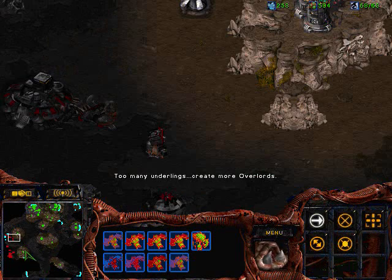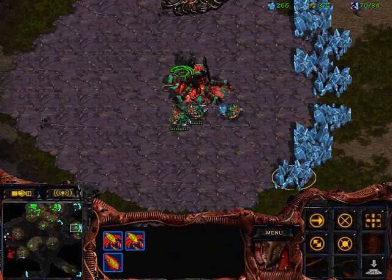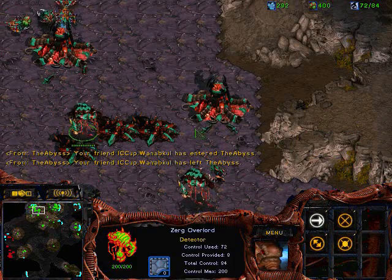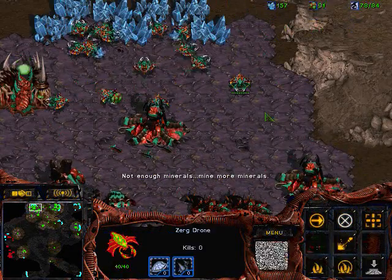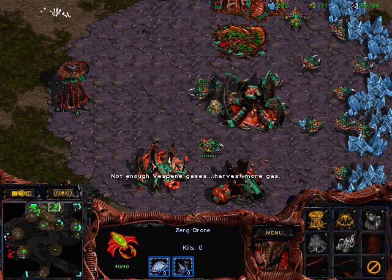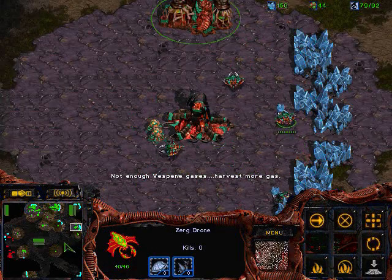Right now I've got a pretty good advantage, though it's fairly even. I've got three expansions and his second expansion has been up for just a little bit. I'm sending a couple of overlords to the perimeter of my base so I'll be able to spot drops and react faster to get my drones out of there. My extractor over here is done — I immediately send three drones to go mine from there.